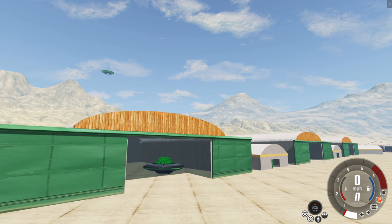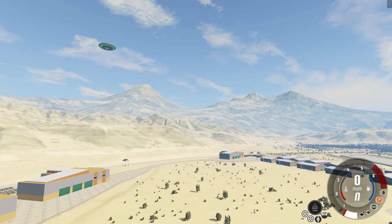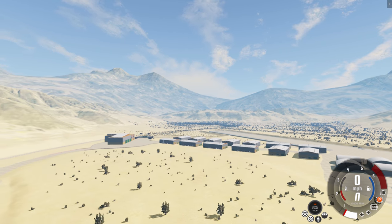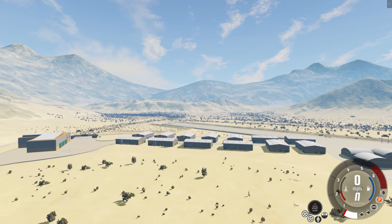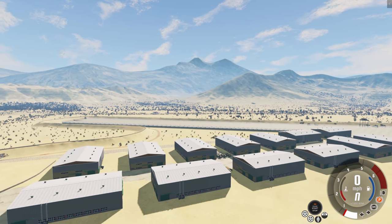This is YBR with BeamNG Drive, and today we're going to be taking a look at a map inspired by Area 51 called Silver Valley. This is a pretty big map where things are very spaced out, so you'll see the majority of things on this map, but there might be a few things here and there that you don't get to see.